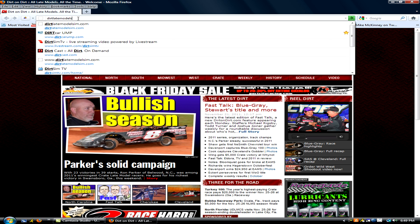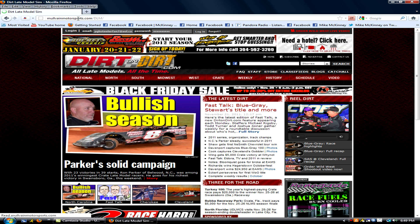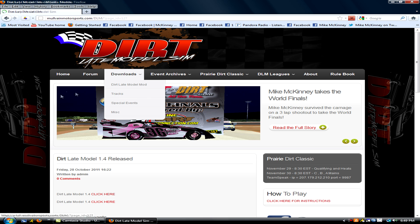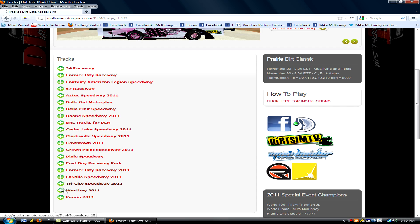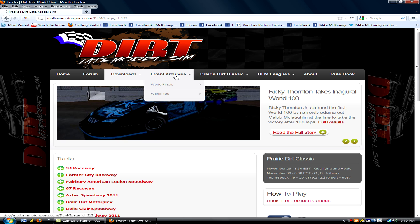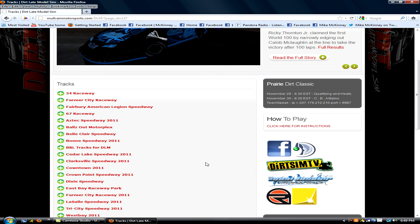Once you've got the cars, you're going to need a track to race on. Go back to dirtlatemodelsim.com, go to the Downloads section and go to Tracks. There are plenty of tracks made by different people but these will get you going. There's a list — much traffic here, there's thirty-four from Farmer City, Fairbury, La Sal, West Bay, Peoria. Go ahead and get all those. The same installation process as you just went through — but again, if you have it in Program Files make sure the x86 situation matches your installation.